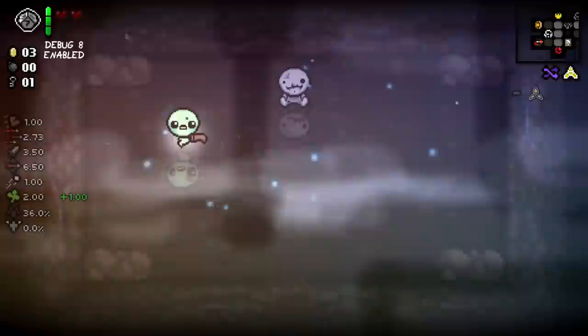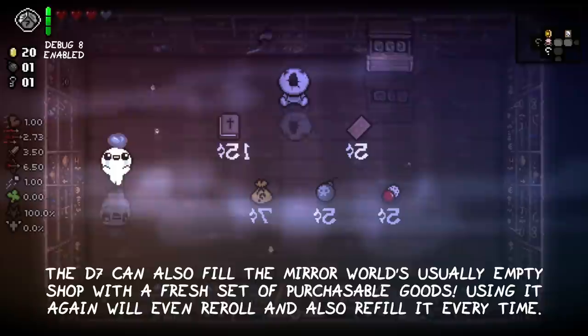The D7 can also fill the mirror world's usually empty shop with a fresh set of purchasable goods. Using it again will even reroll and refill it every time.